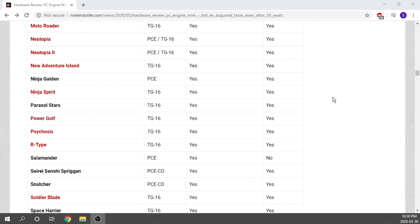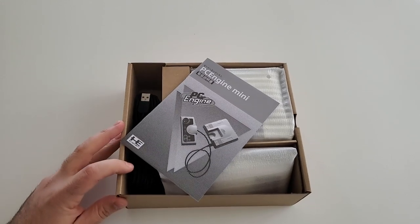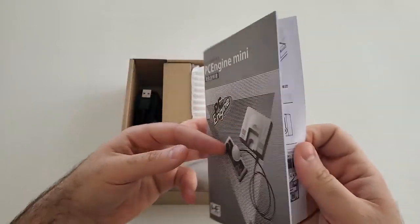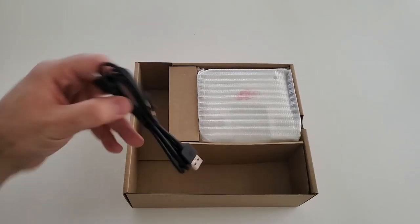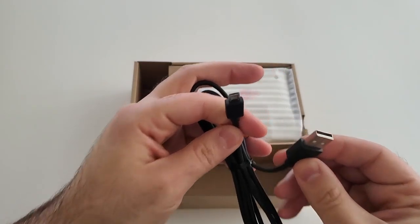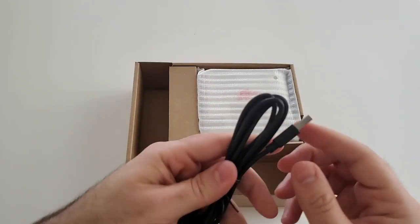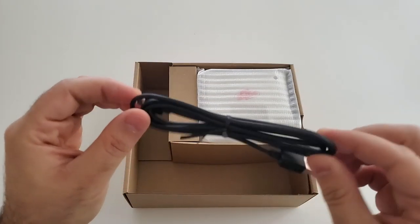Getting this thing out of the box, the first thing we notice is a user manual. Since this is an import from Japan specifically for the PC Engine, I can't read it, but it is included. Next is a micro USB cable - it's actually fairly high quality and feels pretty good. Keep in mind it does not come with a power brick, so you'll need a USB hub or bring in a power brick from something else. It doesn't draw a lot of power, so any of your other mini console power bricks should do the trick.